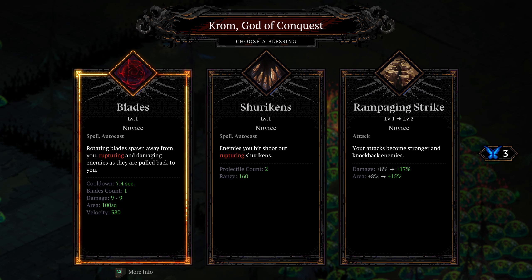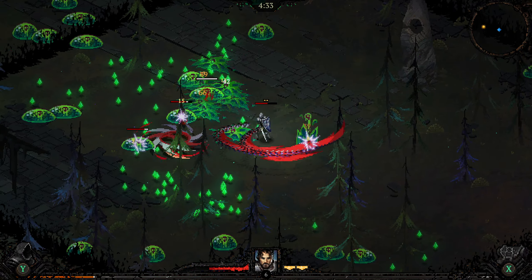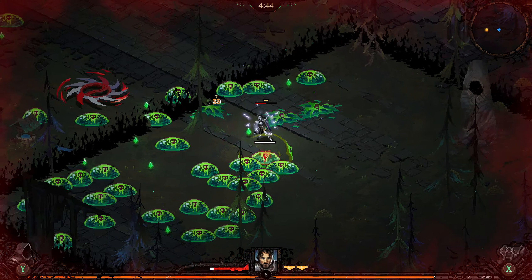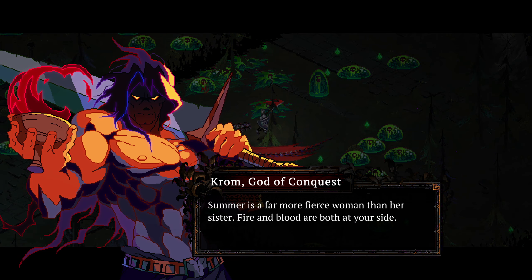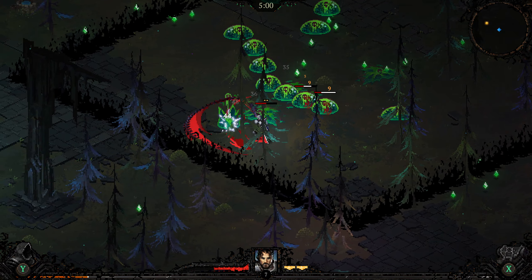We'll go with rotating blades. I am not intentionally using multiple dodges — it is really accidental. Get all of our XP. If I'm holding it down, it seems to queue it up as well. Summer is far fiercer warrior than her sister — fire and blood are both at your side. I will go with more chains of war to make that bigger. At least our dodges regenerate relatively quickly, so I guess that's okay.